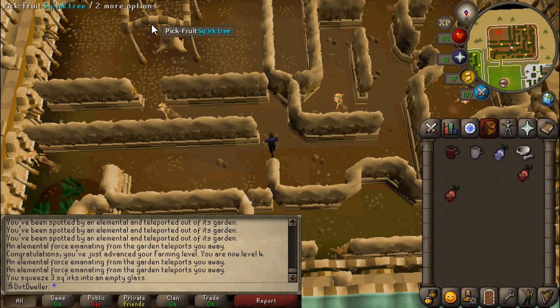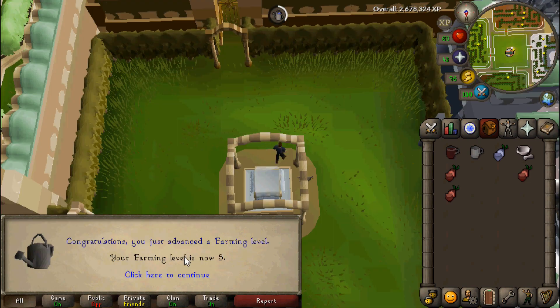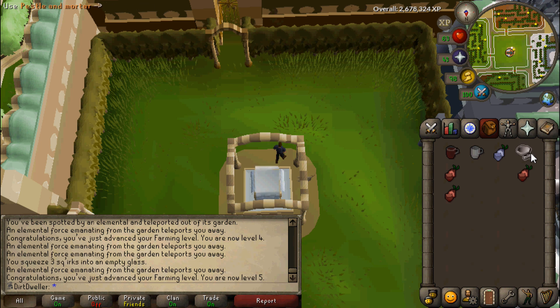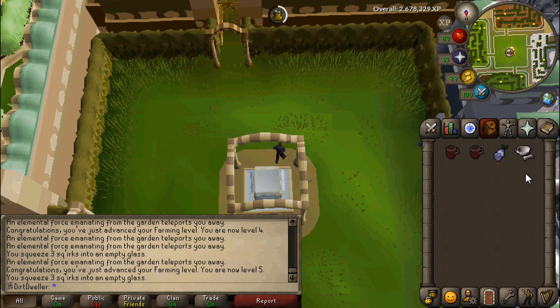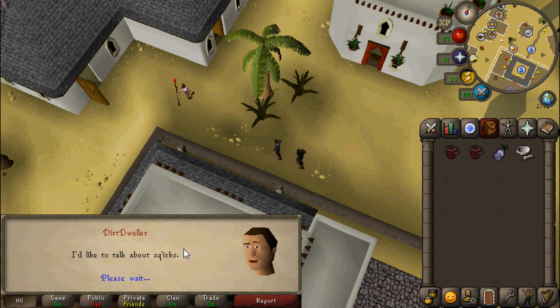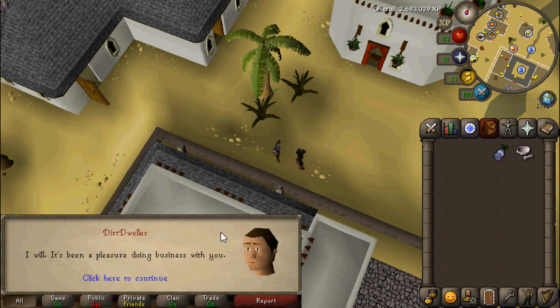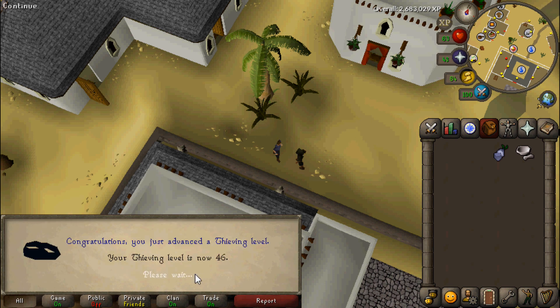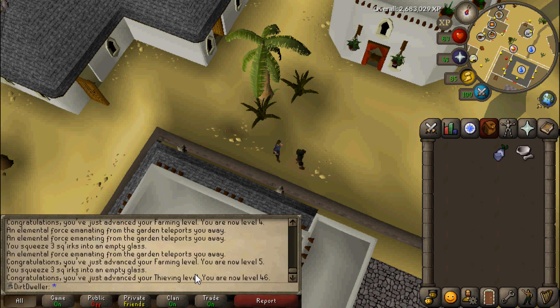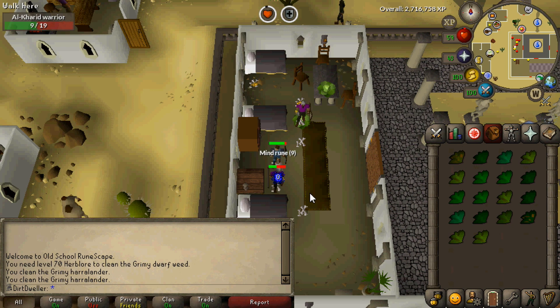Starting off the episode, I did receive a comment in my last video about farming and doing the Sorcerer's Garden. I kind of forgot about this minigame since it's right by Shanty Pass and it's a bit hidden - it's in a little shack and you have to go through a teleport to get to it. It's an easy way to get farming and thieving experience: go to the end of the maze, grab the fruit for farming XP, and make squirk juices for thieving XP. I ended up going from level 2 to level 5 farming and got level 46 thieving.